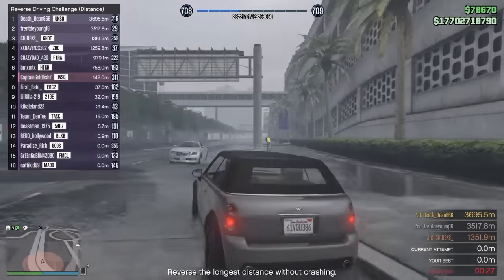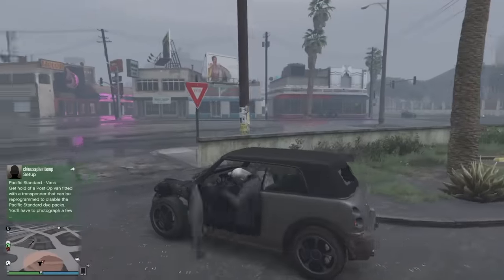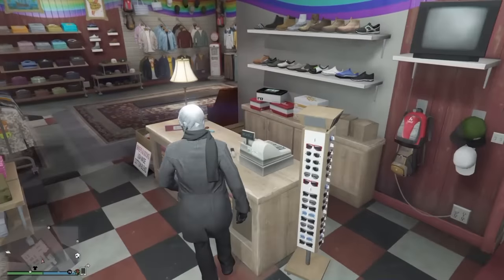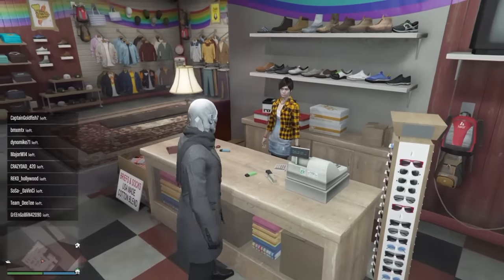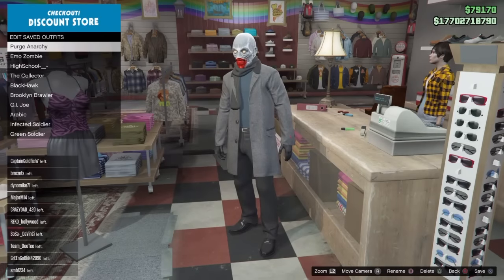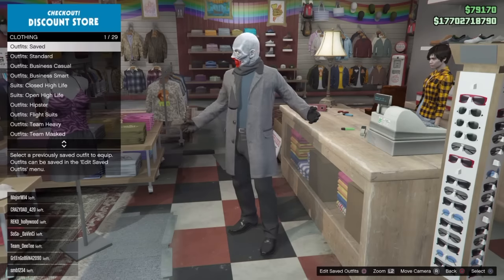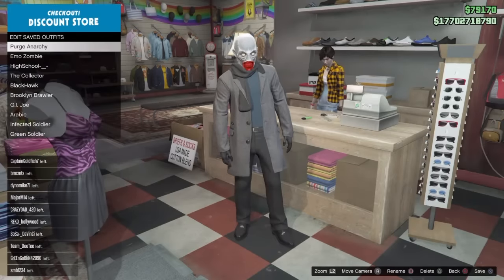After that, immediately drive to the nearest clothing store. Once you get there, run inside, go to the counter, and press square to save. Get inside, save the outfit, and change the name if you want — I changed mine to 'Watchdogs' a little later, but I just saved it first.